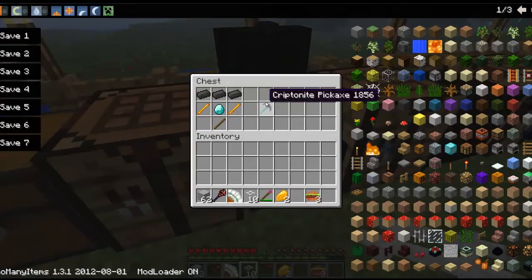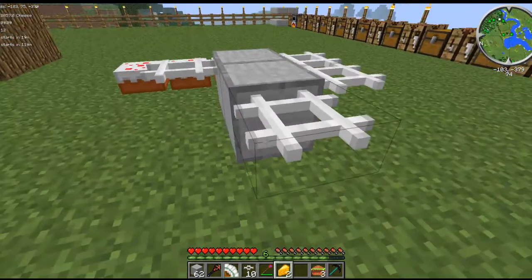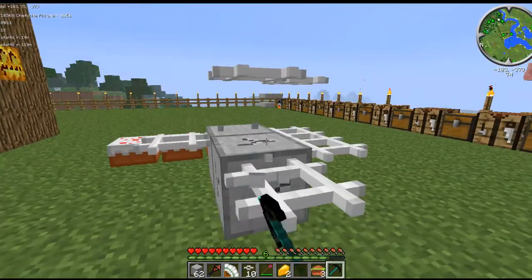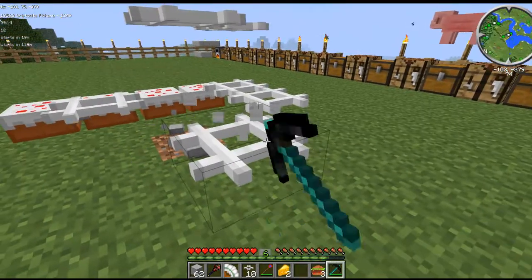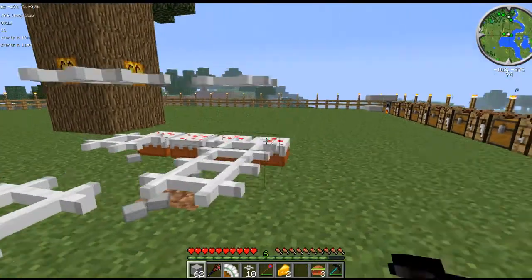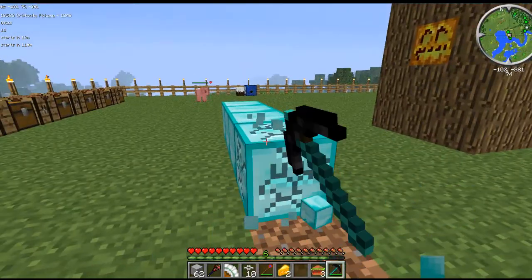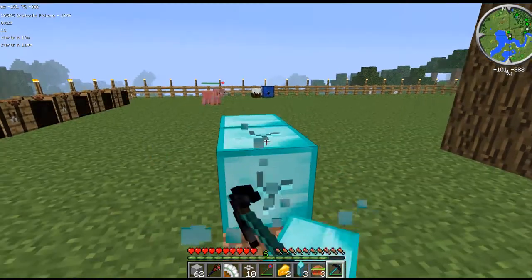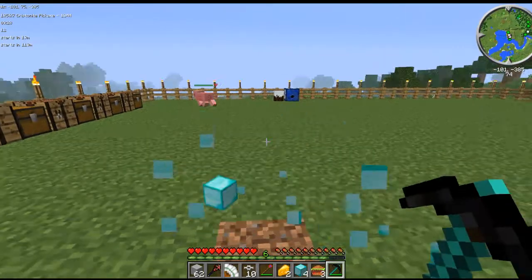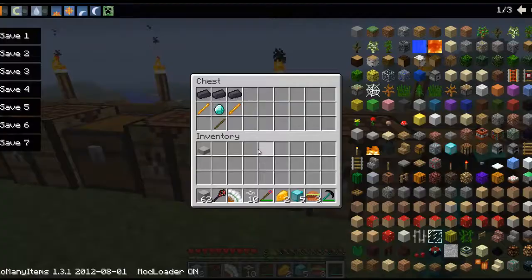The kryptonite pickaxe is very expensive to make, but it is well worth it. Look how fast it goes through stuff — it goes faster than a diamond pickaxe. It's incredibly quick.